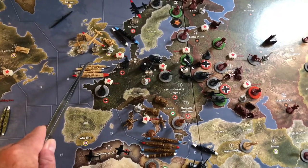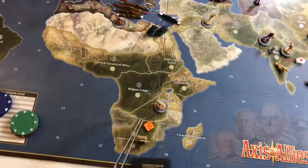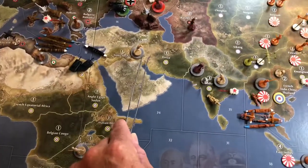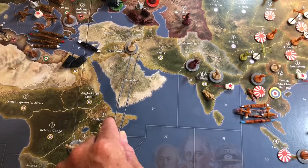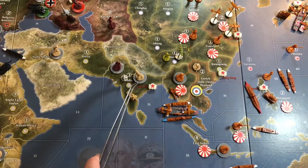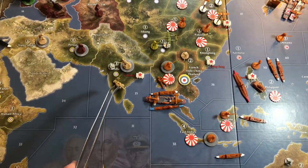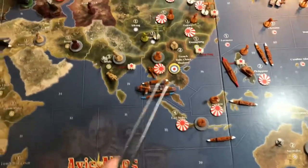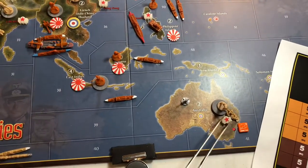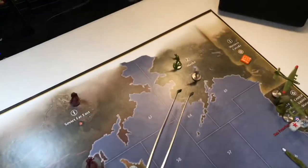In Sea Zone 7: two destroyers, one transport, one battleship. In Rhodesia: two infantry. In the Union of South Africa: one industrial complex. In Transjordan: two infantry. In India: three UK infantry, one artillery, one AA gun. In French Indochina: one infantry. In Australia: three infantry, one artillery, one AA gun. And in Alaska: one infantry.